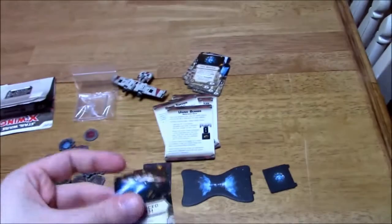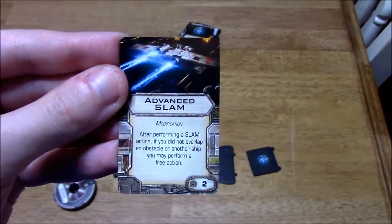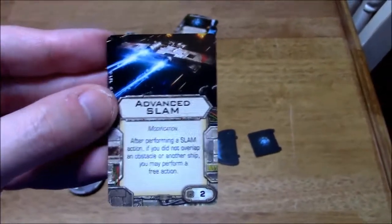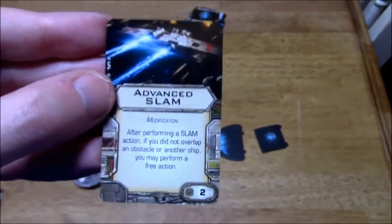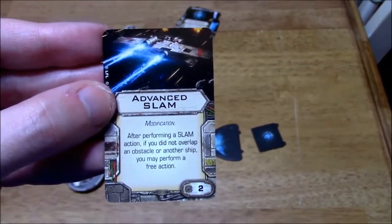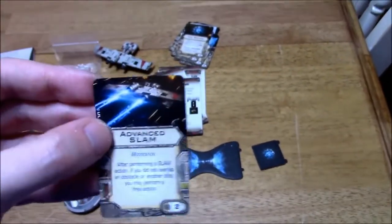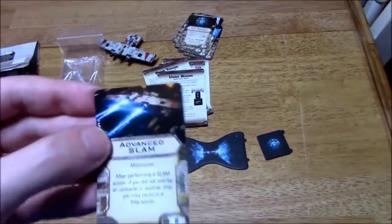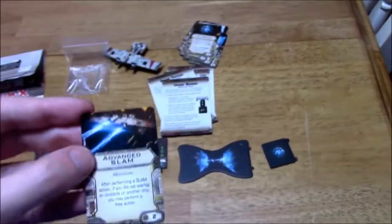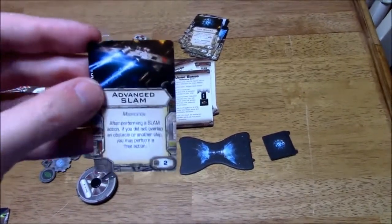And then your Advanced Slam — you can equip this to one of your K-Wings. After performing a slam action, if you do not overlap an obstacle or another ship, you may perform a free action. So that's one way to get around moving your ship into a position but not being able to fire — at least you could take an action. You could get a target lock on the enemy ship, and then on the next round, fire on it using a target lock and maybe even a focus token.